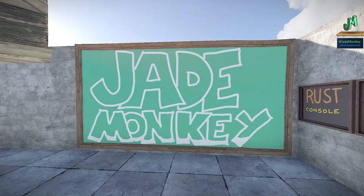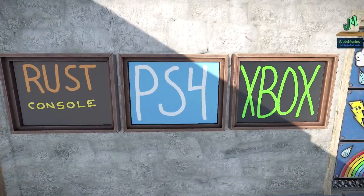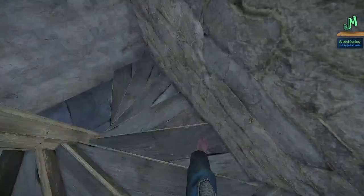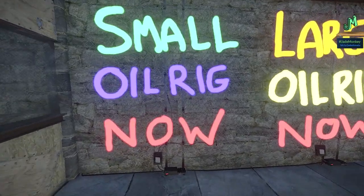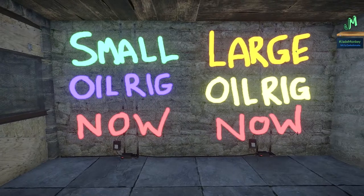Hey, welcome back everybody, I'm Jade Monkey. We're back here in Rust talking about Rust Console Edition for PlayStation, Xbox One, next generation, and everything in between. Yes, you are seeing that title correctly — Rust Console Edition's main branch live branch is finally getting both oil rigs. We're talking small oil rig and large oil rig, available now for download if you own Rust Console Edition.